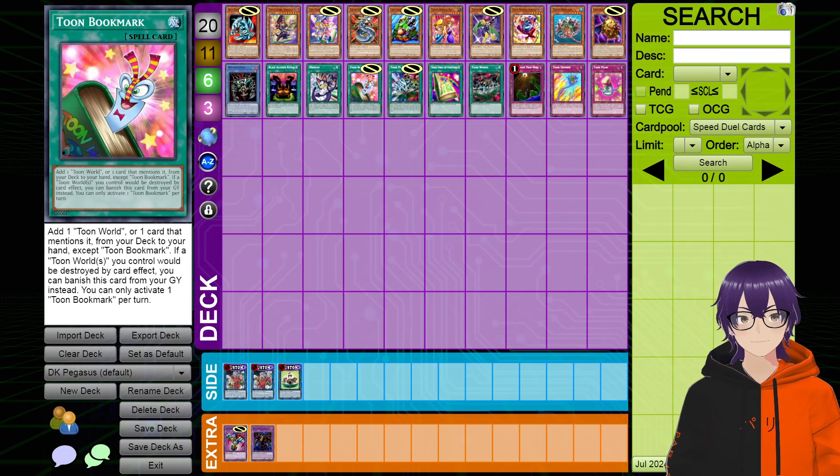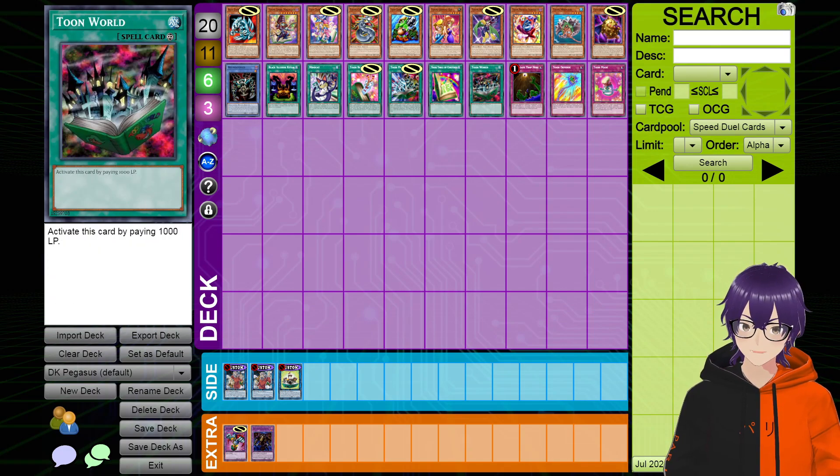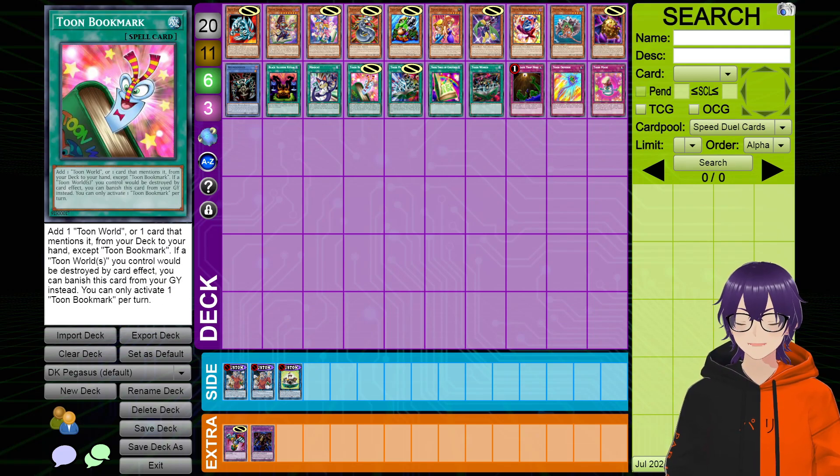As for the new cards in the deck, we have Toon Bookmark. This card's great — it reads: add one Toon World or one card that mentions it from your deck to your hand. Essentially this is just another Toon Table of Contents for the deck, being able to add the actual Toon World or a Toon Monster, because most of them mention Toon World. I like this card a lot. It also has the added benefit of being able to protect Toon World on the field, so it seems really, really helpful. It might be a bit much just because it's another way of searching in the deck, but Toons is not a good strategy. So every bit of support it can get I feel like is very much needed. Not only that, but if it ever actually became a problem in a format, it could always get semi-limited or something like that to balance it out.